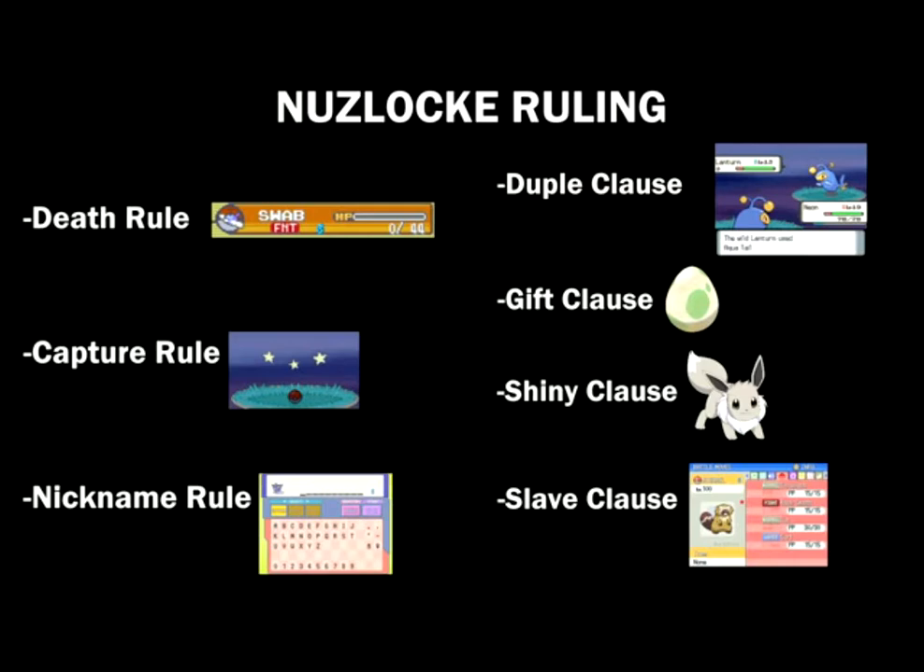Finally, the slave clause — hopefully I won't need it, but if I have to use an HM to advance and don't have a Pokemon that can use it, I can catch a slave to use its HM outside of battle. I can't use that Pokemon in battle, and if it's the only Pokemon left alive in my party, that counts as a game over.